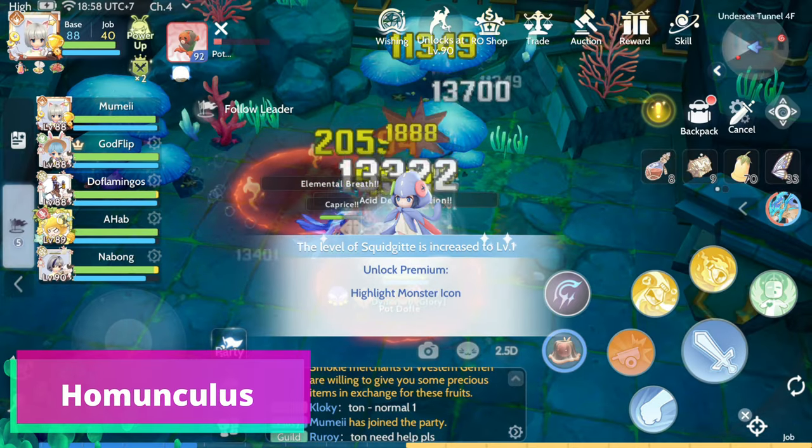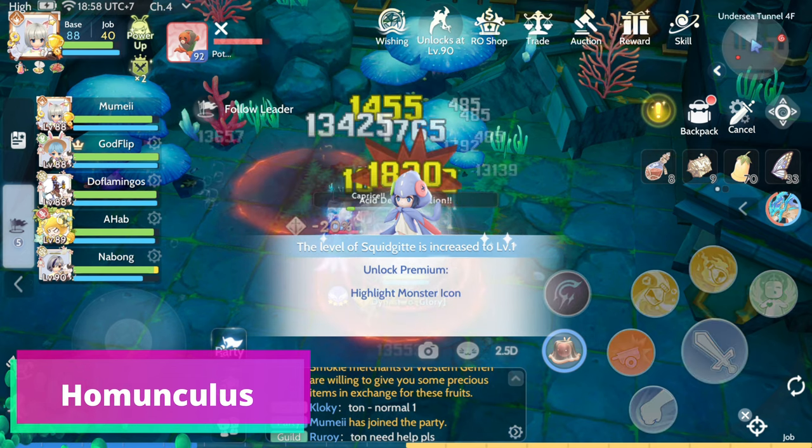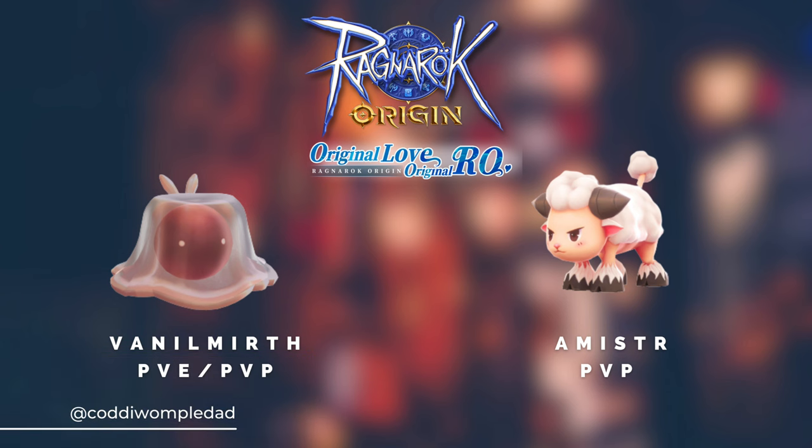For the Homunculus, we will be using Vanill Mirth for PVE and Amistir for PVP.